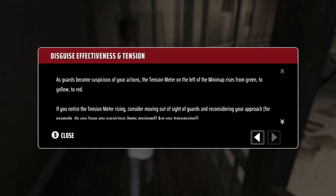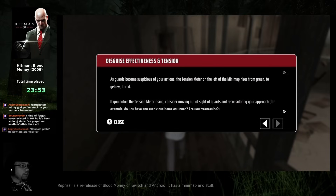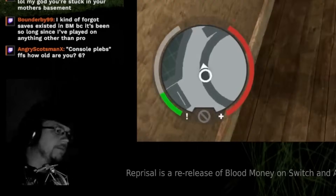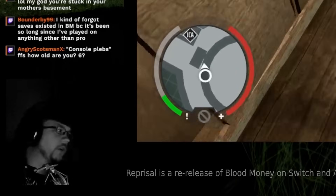Disguise effectiveness and tension: if you notice the tension rising, consider moving out of sight of guards and reconsidering your approach. For example, do you have suspicious items equipped? Are you trespassing? High tension puts guards on alert and makes the disguise ineffective — remember to act the part. I get it, but it's also not quite true.